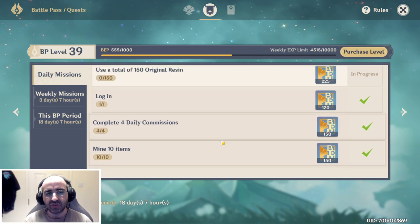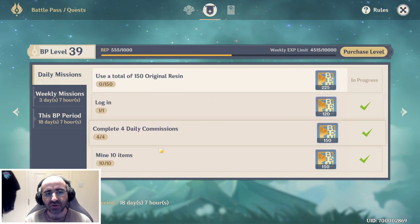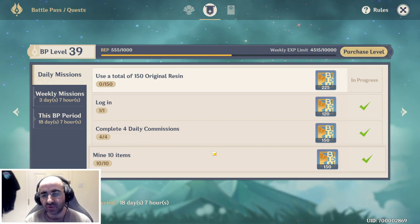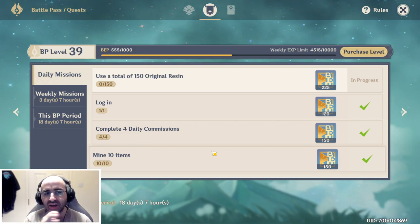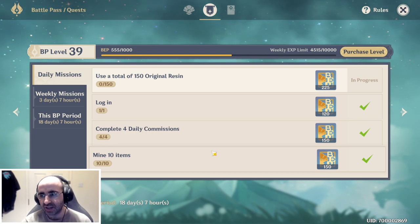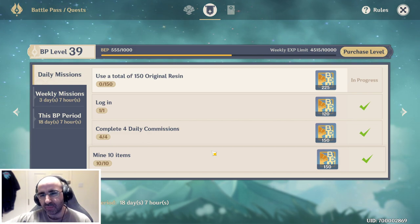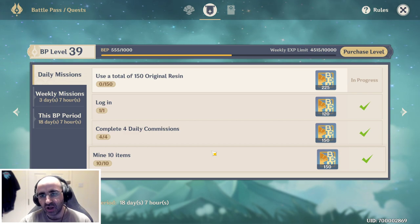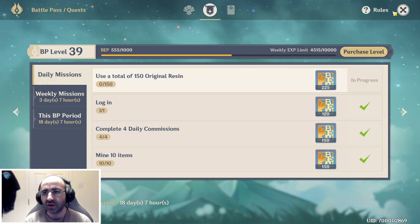The battle pass will always give you incentive to do your daily commission quests with extra bonuses, since you already get a lot of bonuses just by doing the four daily quests. If you do nothing else in Genshin Impact, log in every day and do your four daily commission quests and pick up the rewards. That's a bare minimum of 5-10 minutes a day, and it will have the most impact over the long run.